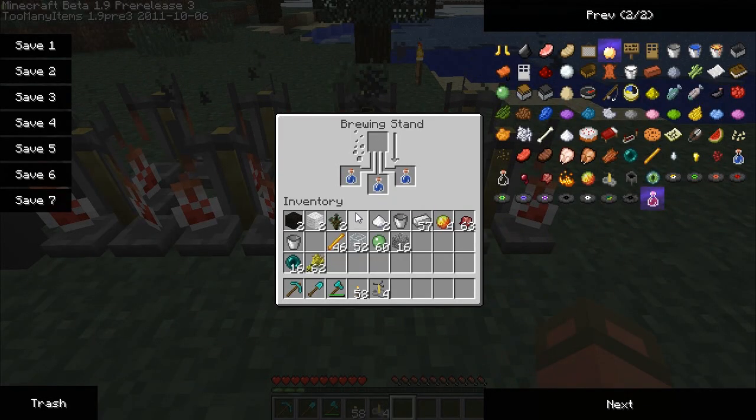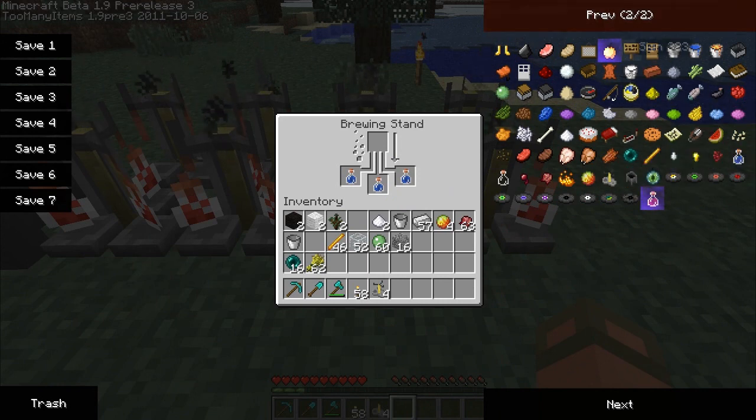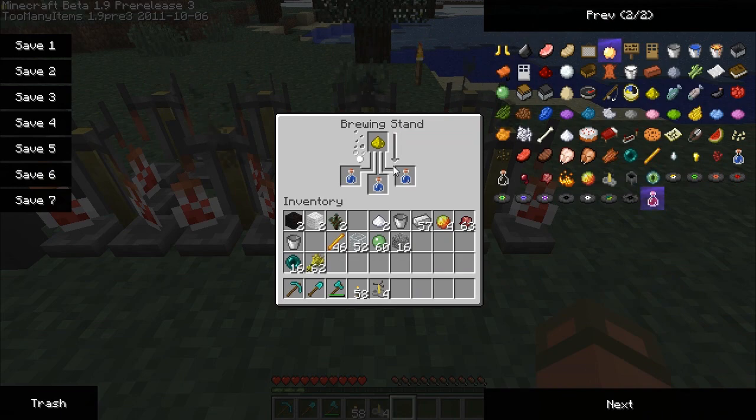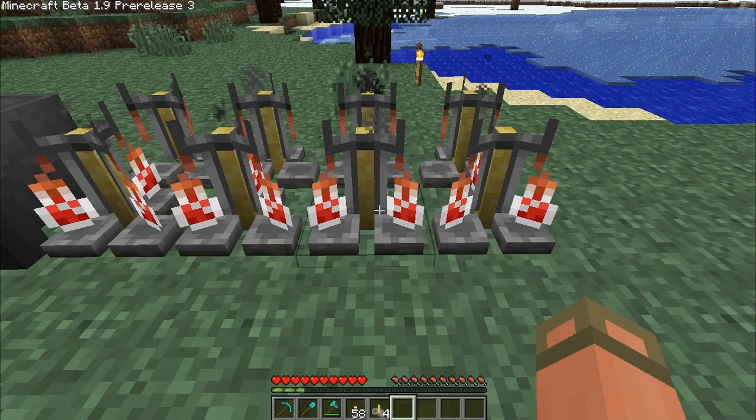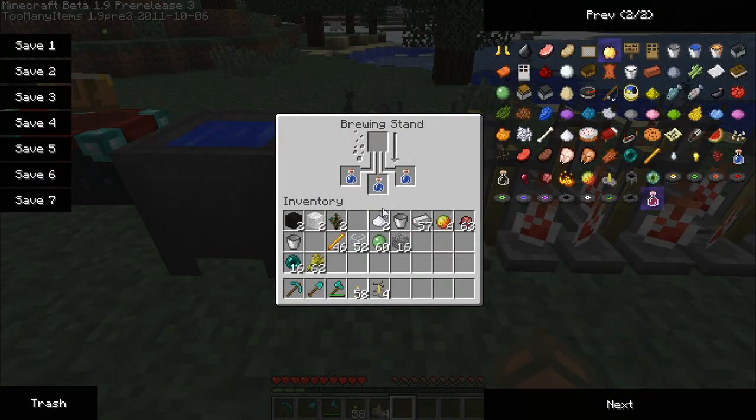Fermented spider eyes give negative effects — I think the weakness effect. There's also glowstone dust, which is an extender that raises the potency of effects, raising the level of them. And then there's redstone dust, which is an extender that raises the duration of all effects.